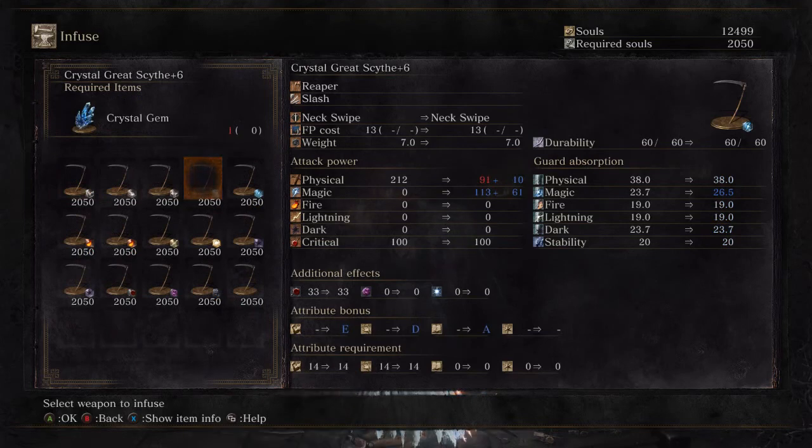So as you can see, raw at the moment isn't shown as a comparison. We obviously don't want crystal. Now that our stats are heightening, the amount of damage that our pick will do in fire is rising, as it is with dark as well.